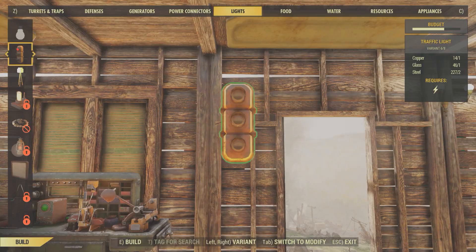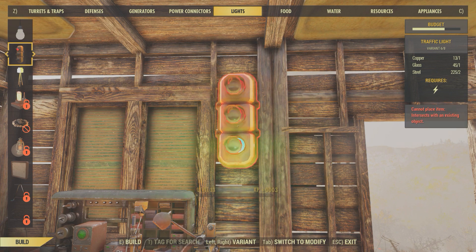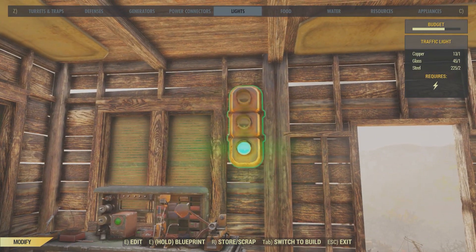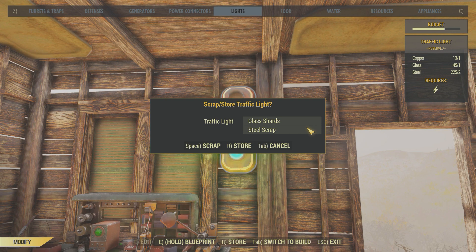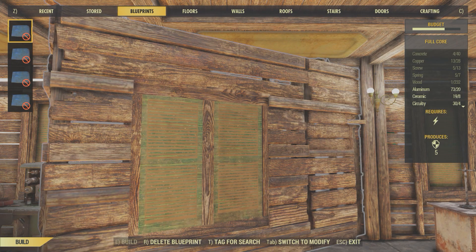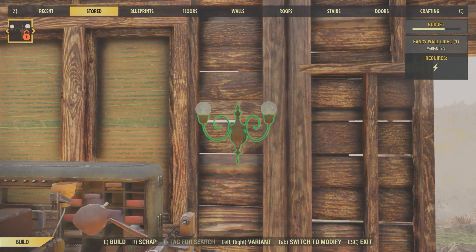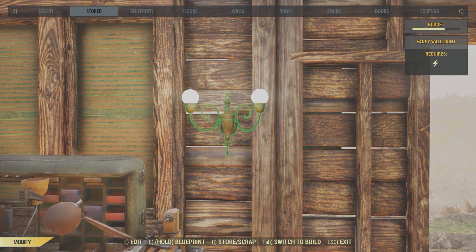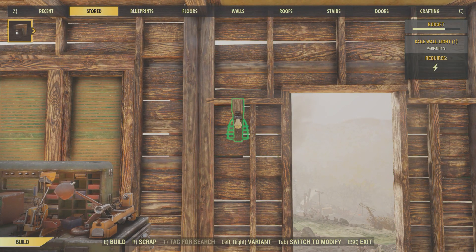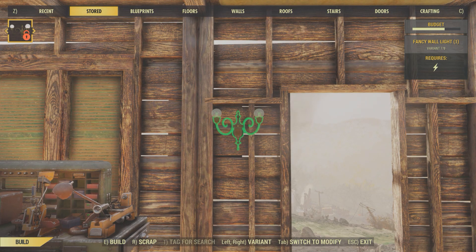So here's how it works: you want to craft the light — say I craft this one, which I do have the plans for, right over there. Then once you craft that, you push Tab to switch to modify mode, and then you're going to store it with R, then store it again with R. Then move in the top menu to your stored items — which obviously I just have the thing I just stored — and look at this.